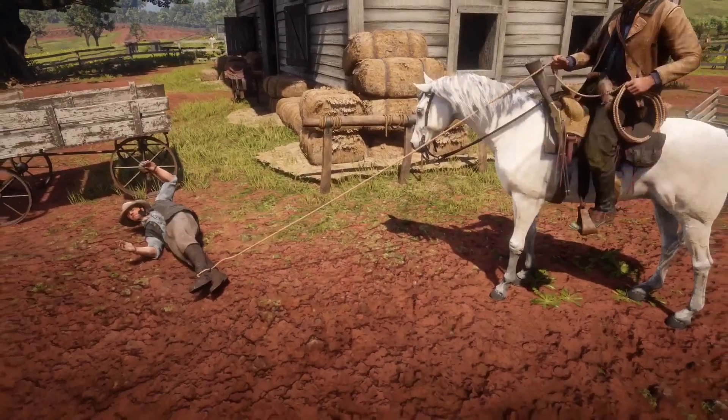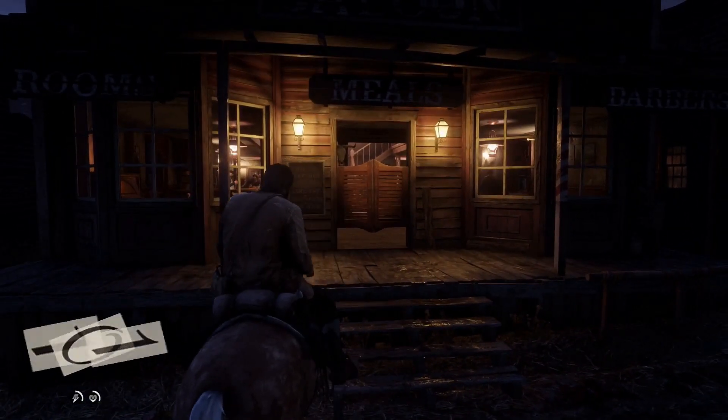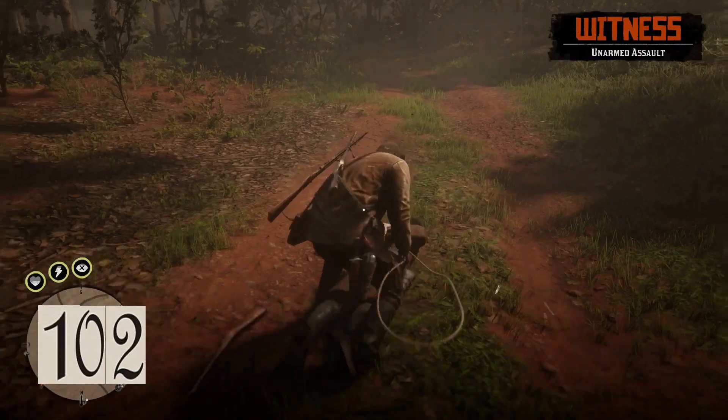You can decide which side you want to dismount your horse by using the left analog stick immediately after tapping Triangle on PS4 or Y on Xbox.